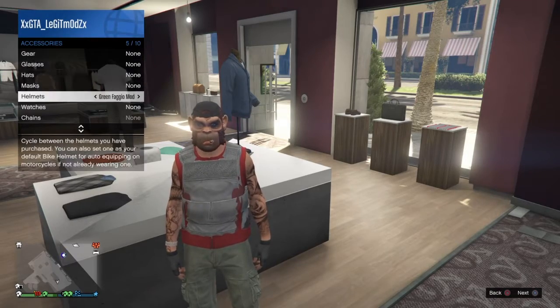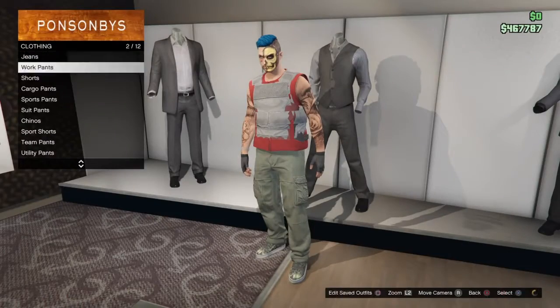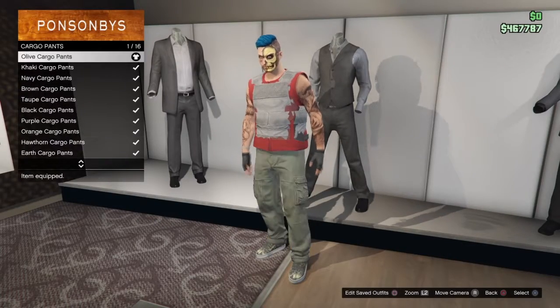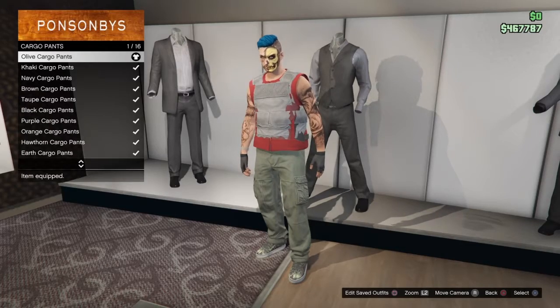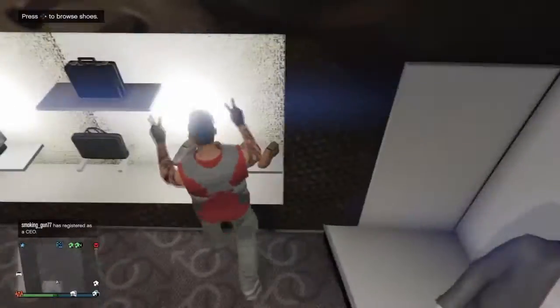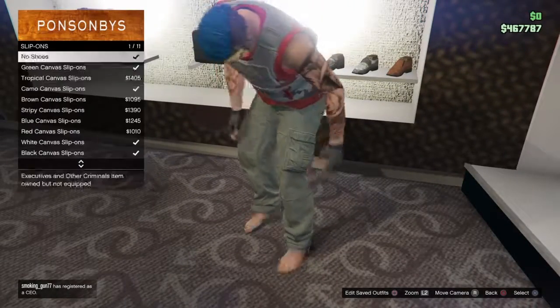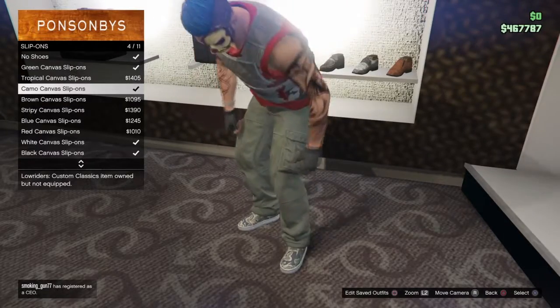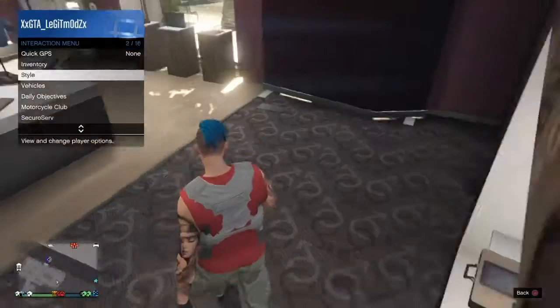I'll be putting on the super light armor. Then go to pants, go to cargo pants, and get the olive cargo pants. After that, go to shoes, go to slip-ons, and get the camo canvas slip-on.